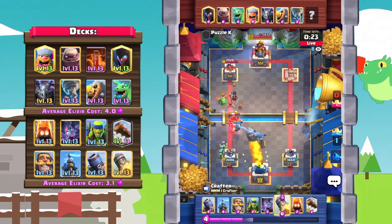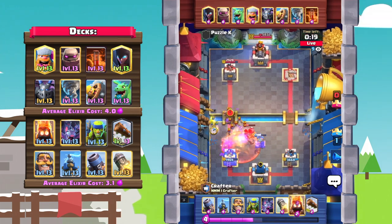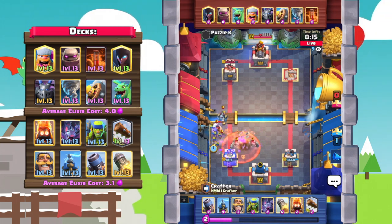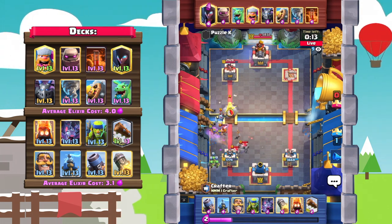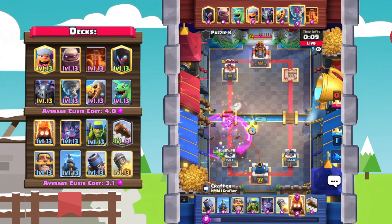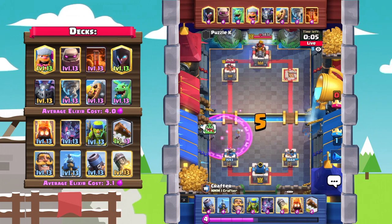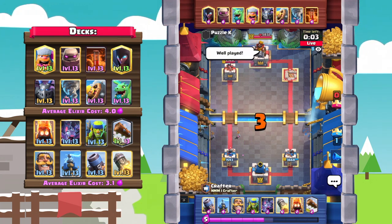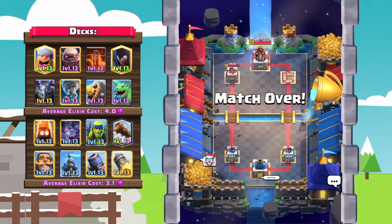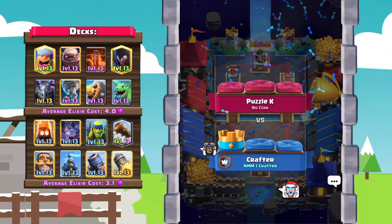The rocket goes down and that's going to be Puzzle K's time to go all in, but fire spirits and knight do such a good job — along with bats and spear goblins, there are just so many small spammy units and not that much splash to take them out. He uses tornado on those spear goblins and goes in with some fire spirits, but he's got nothing to take this out — three seconds left, and Crafter grabs a win against a golem matchup!